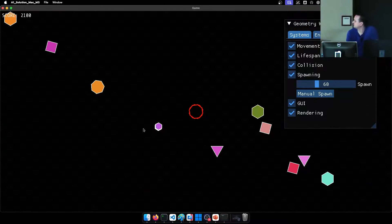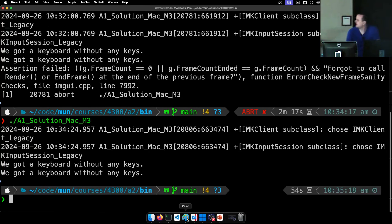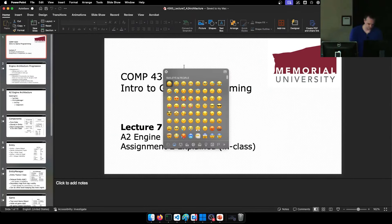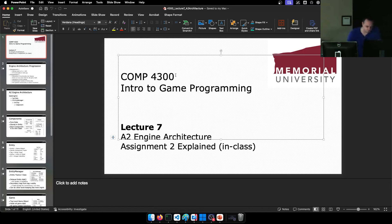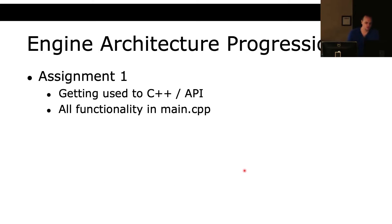So that's the demo of the assignment. Before looking at the slides, let me open up the PowerPoint. So I'm going to go over a little bit of the architecture of the assignment so that you know what's changed from the first assignment. In assignment one, that was basically just getting used to C++ and the APIs of SFML and ImGui, and all of the functionality was just in one file — it was all in main.cpp.